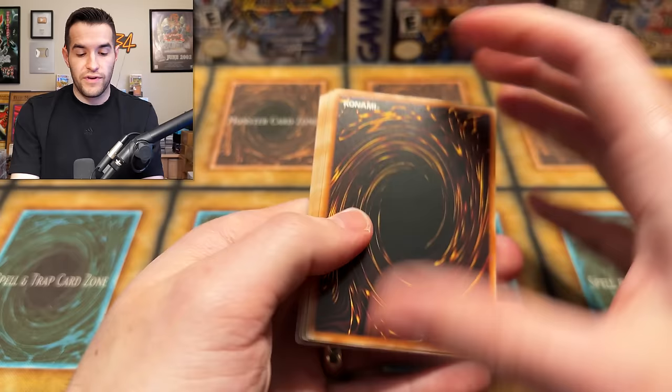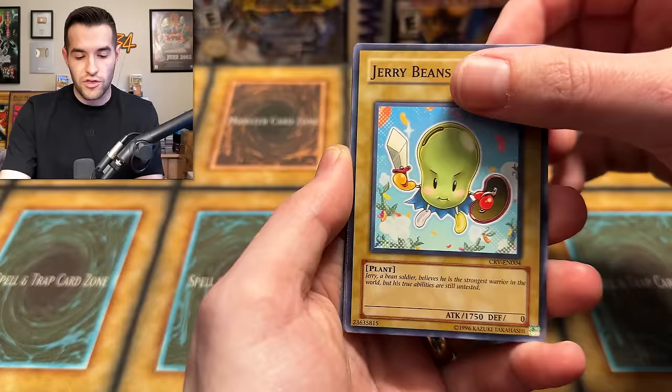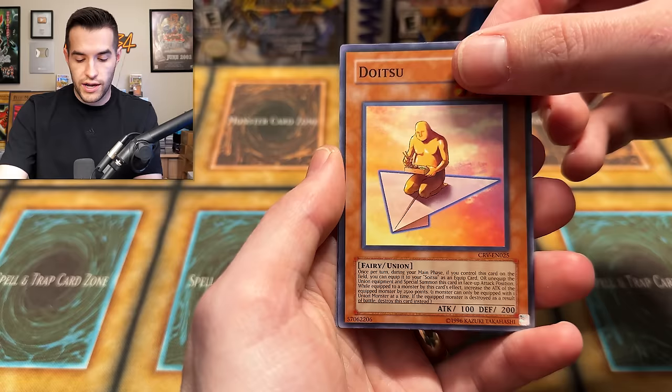Let's see if we can continue that right now. We have Pot of Generosity from the Pi Collection, Rocks and Special Dragon's Mirror, Cherry Beans Man — who is being tested right now — we have Deskoki, the Hound, Doitsu, and Magical Explosion — another off-centered rare. Another kind of a dud special edition there.